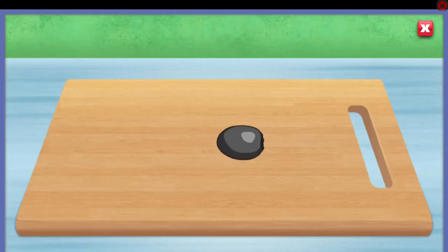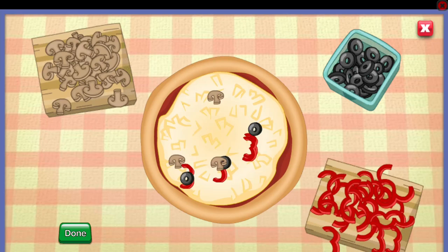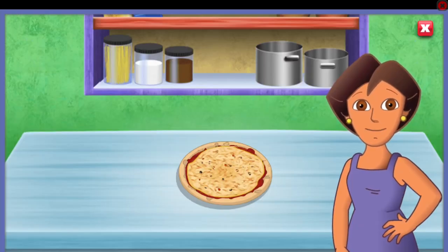Next are the olives. Now click to help me slice the olives. Muy bien! Click on the olives, peppers, and mushrooms to pick them up, then click again to put them on our pizza. Now I'll just put this in the oven. That is a terrific looking pizza! Great cooking!